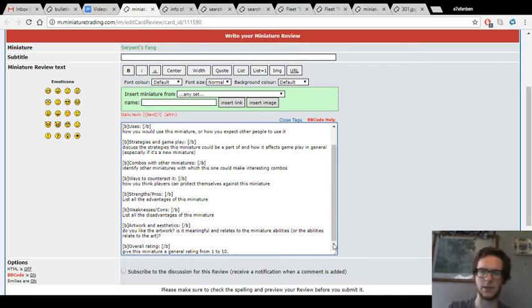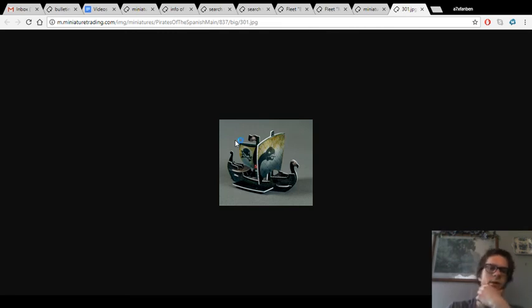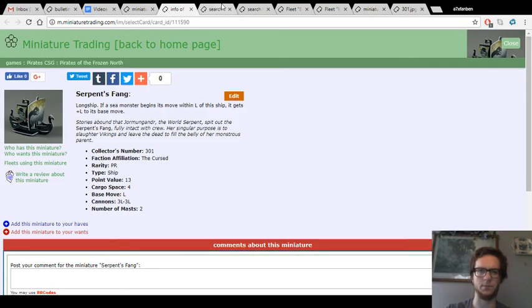As for artwork and aesthetics, I actually love the artwork. It's got a serpent on the mainsail that kind of reminds me of the Basilisk from Harry Potter Chamber of Secrets, the cursed skull and crossbones on the gaff, and an interesting figurehead as well. Frozen North had some interesting artwork in general, so I'm definitely a fan. For overall rating — from 1 to 10 — that's one of the tougher parts of a review. I would say maybe 7 or 7.5 just off the top of my head. Knowing what gets 8s, 9s, and 10s, I probably can't give her more than a 7 realistically.